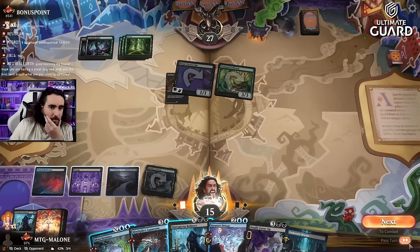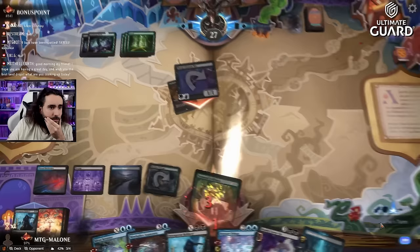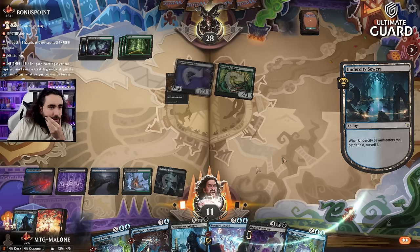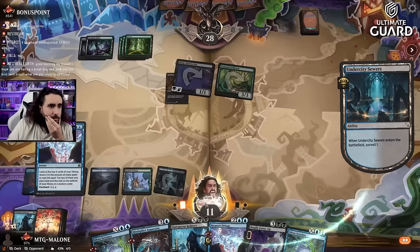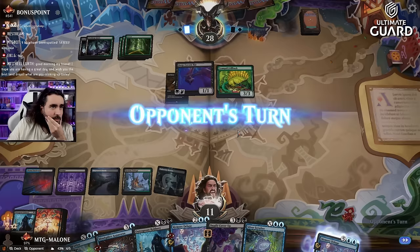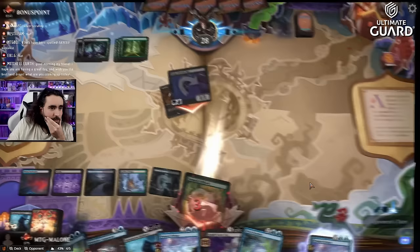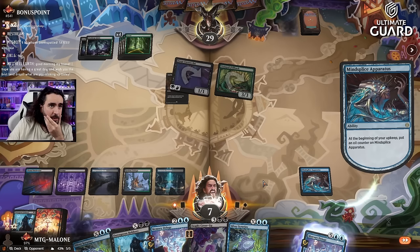Do they have another Tranquil Frillback? I guess they do, but we're only taking four so we're still kind of all right. I'll be going for the discard here, passing the turn. We're taking another hit but I can get rid of their Tranquil Frillback. We're still on seven life, which is pretty good. Here comes the Minesplice — they do have an answer to that, nothing I can do about it.